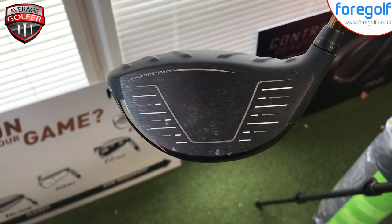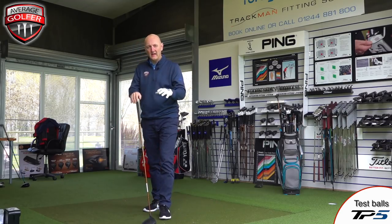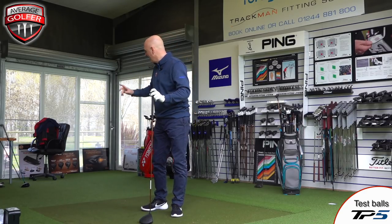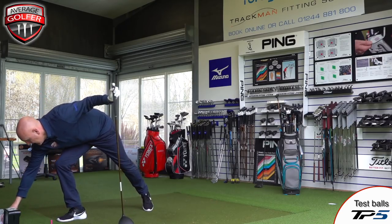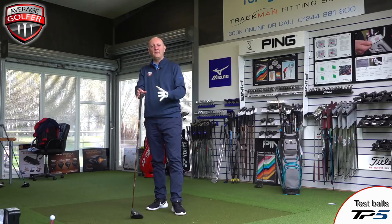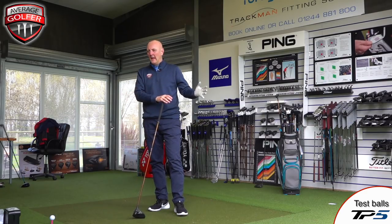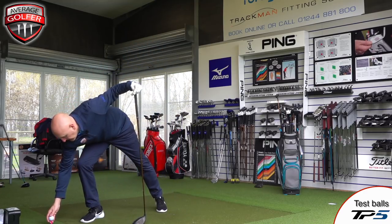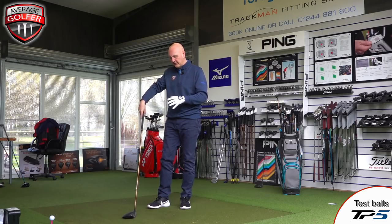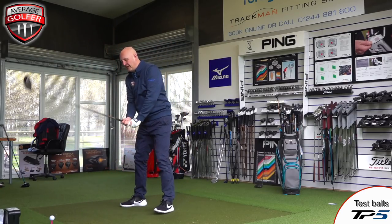We're going to start with the G400 Max — the club I'm familiar with. Both heads are nine-degree loft set up as standard. I've got the CB Alta stiff shaft in the Ping G400 Max and the EvenFlow shaft in the Callaway Rogue. For me, 230 carry and 250 to 255 overall is what I'm looking for with this G400 Max, with ball speeds around 142. But it's all been about consistency with this G400 Max — not yardage gains.